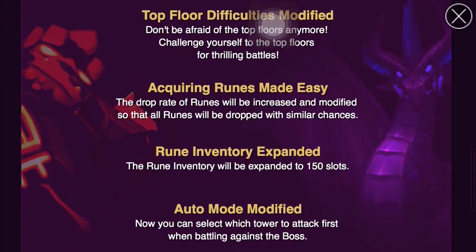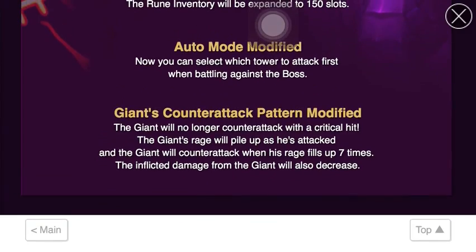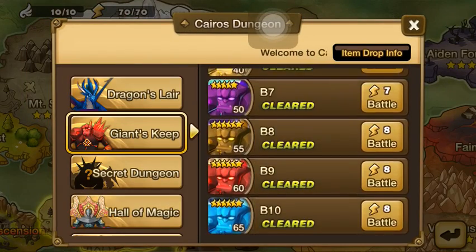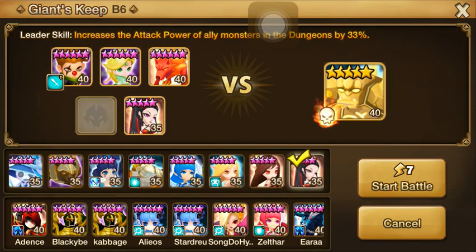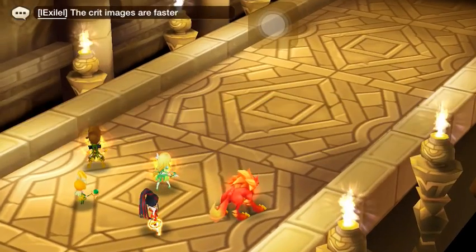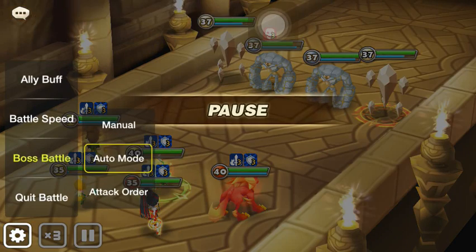If you guys haven't checked it out, go ahead and pause the screen and read it. I'm not gonna read it out loud, I want to get right into it. We're gonna do the rundown probably from Giants B6. For those that know, I've been doing the no-MS no-problem setup and I found out that I'm able to basically auto-attack Giants B6, so we're just gonna work our way in and add healers as needed.